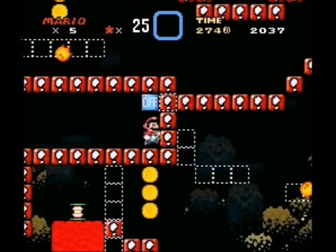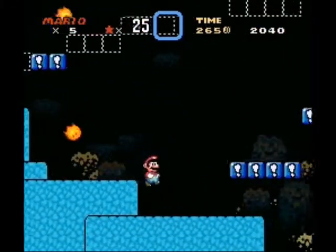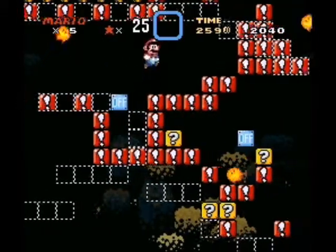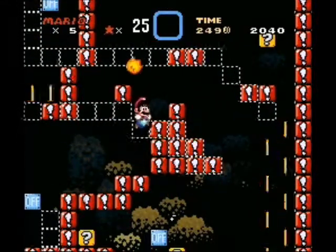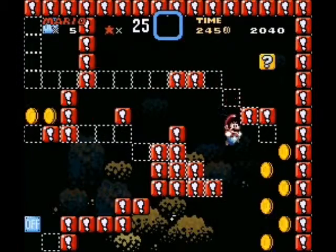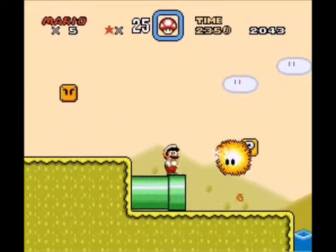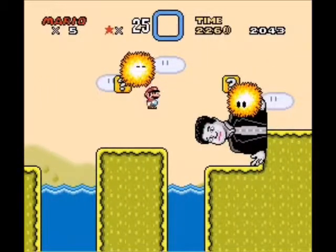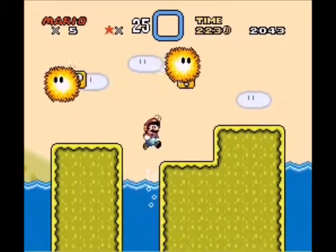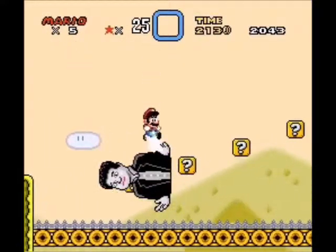Hit this switch. Now go over here. Get the switch. And that block has a power up. I hate these big fireball things — they're so big and so easy to hit. And there's a flower right here.